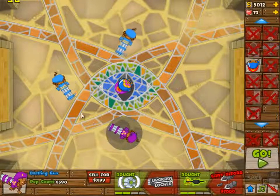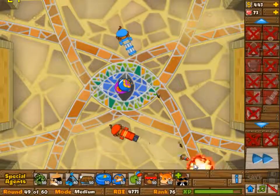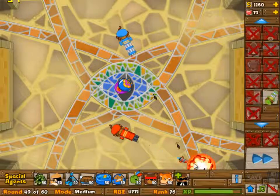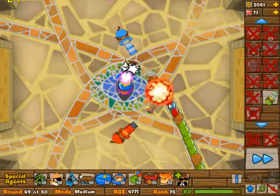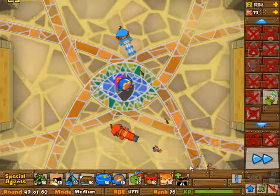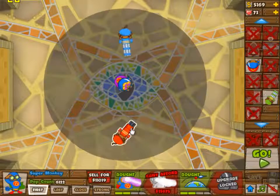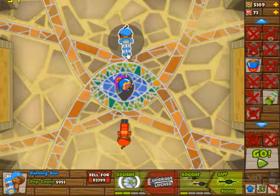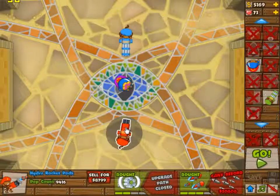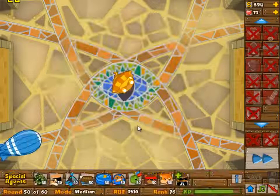All of the waves from the top are kind of difficult and you really have to take care of that. Around round 49, that is your next difficult wave, so I sold my left monkey to get the AOE splash damage from the 2-3 dartling gunner. As you can see it's pretty easy to pick up the bloons then, and obviously we don't need it after this, so I'm going to sell it to get my upgrade on the super monkey.